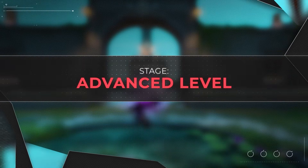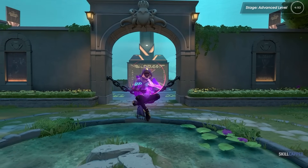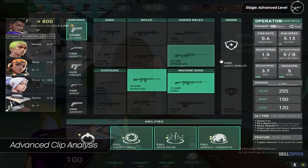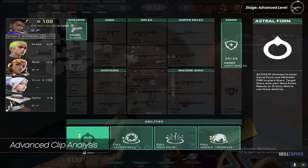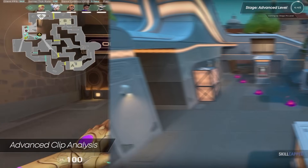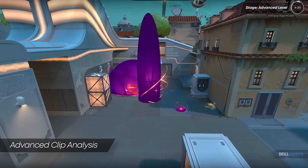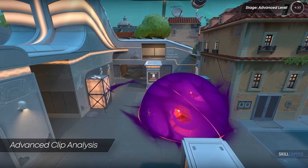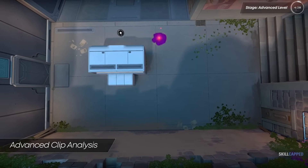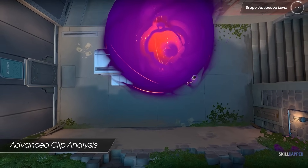For our advanced level, we have Mabel, ranked Immortal and playing Astra on Pearl. Before the round starts, the team is poised for a B-side execute, which is standard on Pearl. One luxury of playing Astra is the ability to smoke chokes momentarily by pulling back placed stars. This technique is incredibly useful for Pearl — when pushing the top of B long, you can use this pullback smoke to give your team brief concealment as you cross to the mini-screen.